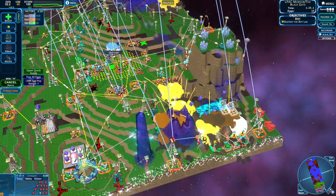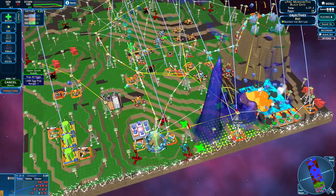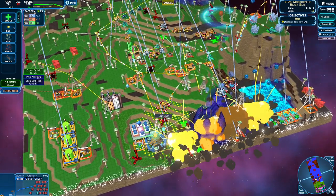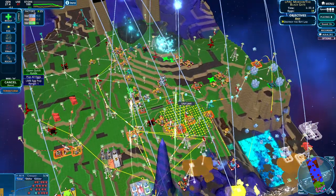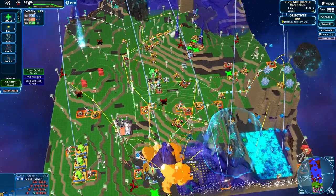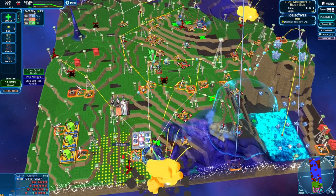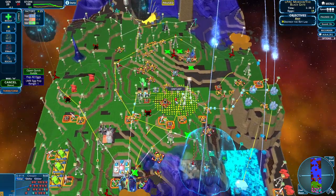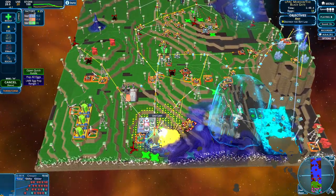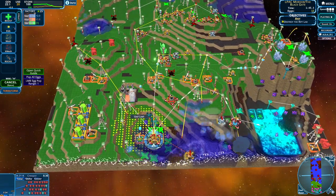Depending on where that first spore landed definitely changes how we are doing this. They are moving away, which is fantastic. We really want one more egg, which is perfect because we're going to toss it right there — it's already on their base. This next set of spores is coming down, but we are already assaulting their base slightly. We destroyed most of their energy generation, which is awesome. We got the urn port as well.